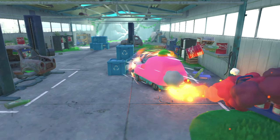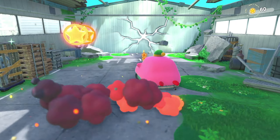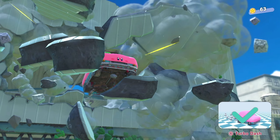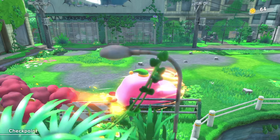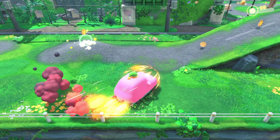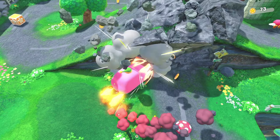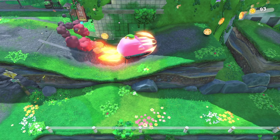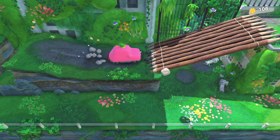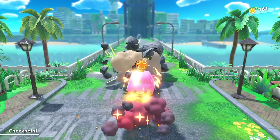We could do a turbo dash, and we can still jump. We can't float as a car — just so you guys know, that's not a possibility here. Smash! We can just hold the turbo dash down. Oh, I thought it was going to be a jump there. Whee! We just knocked the whole bridge down — epic.